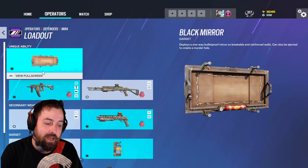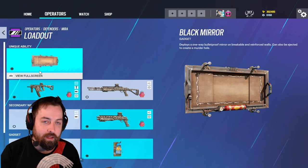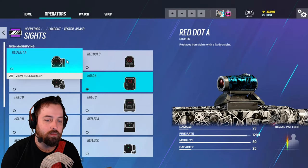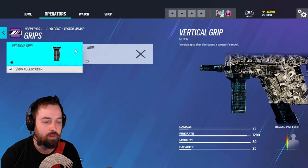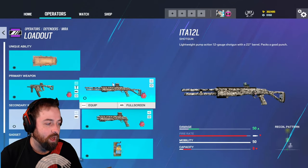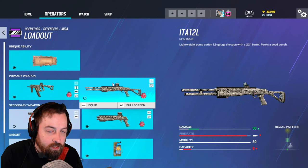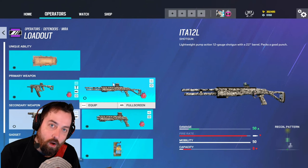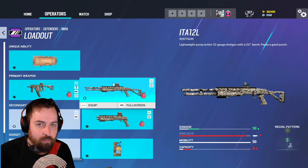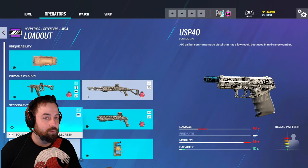Mira has a lot of options but there's really only one meta loadout you should go for. The Vector is a solid primary — run a 1x sight with a decent vertical grip, and you could also run an extended barrel. The pump shotgun primary I don't suggest using, because when you're playing Mira you're going to be behind your mirror window, popping people from a bit longer range and needing more than just a sidearm.